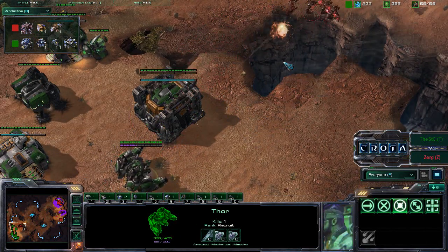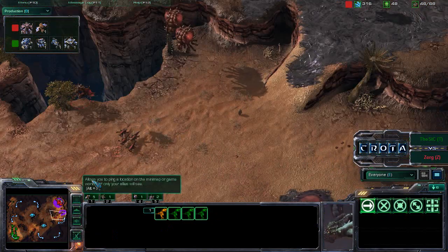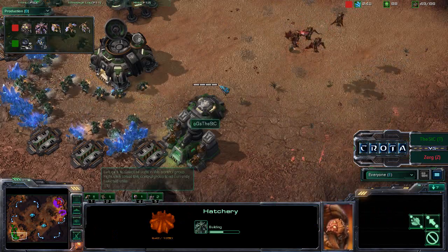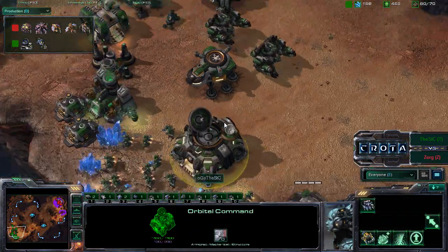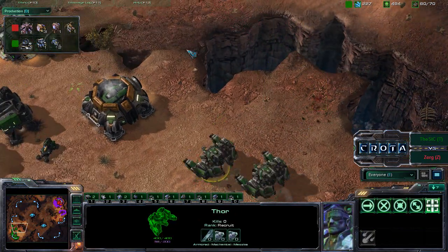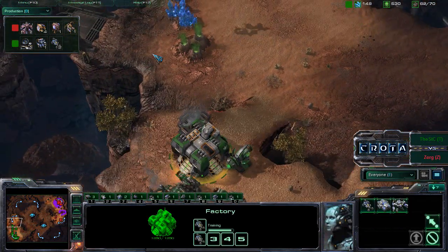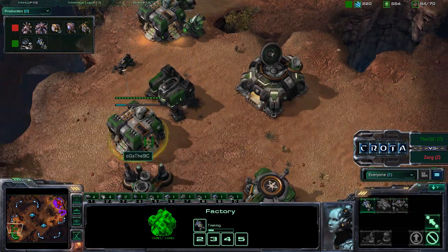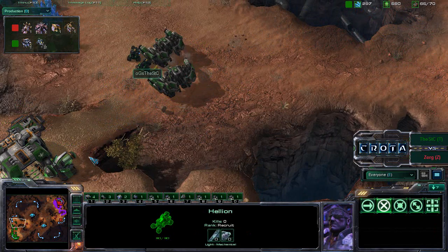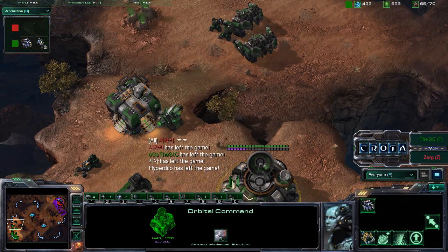One thor with range nine takes down one of those mutalisks — beautiful splash kills another. That thor already gets a 100-mineral, 100-gas kill. Some zerglings and mutalisks try once more as the Zerg player realizes he is in trouble. There's a bunker down with marines at range six dealing massive damage. Another two mutalisks get splashed out of the sky, and Zerg has to say GG. STC is playing such a beautiful game — there's not much the Zerg player can do. More hellions are being trained to handle those zerglings very easily, and there it is — the GG comes in.